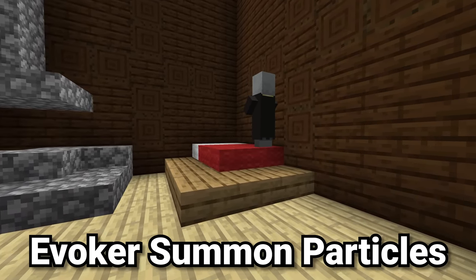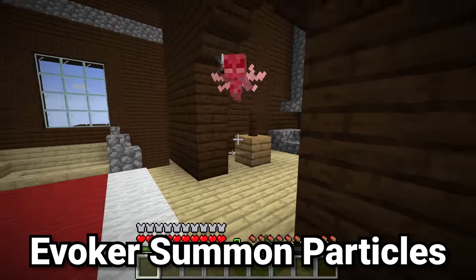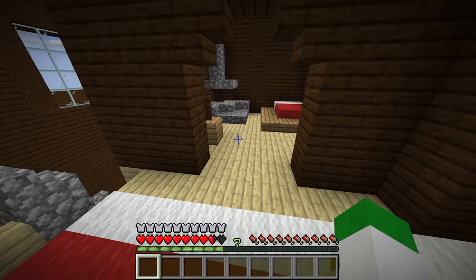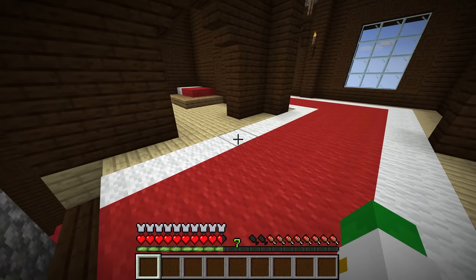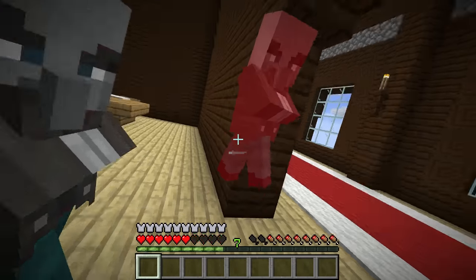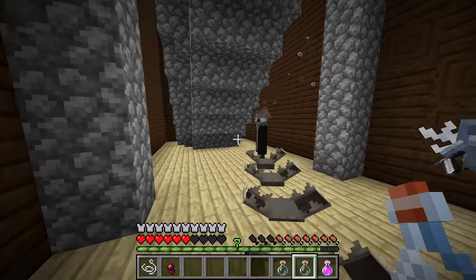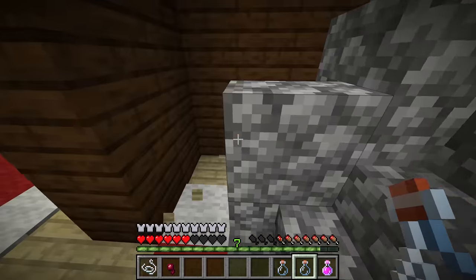Evokers are a very dangerous mob in Minecraft, and they have two main attacks. The first attack is summoning in vexes. But the second attack is a bit more close range — you can see those massive claws coming out of the ground to try and kill the player. Here's something interesting you might not know: you can actually tell which one of those attacks the evoker is going to do based on its particle colors. So if the particles coming off of its hand are gray, that means it's summoning in vexes. If they're kind of purplish maroon, that means it's summoning in the claw hands.